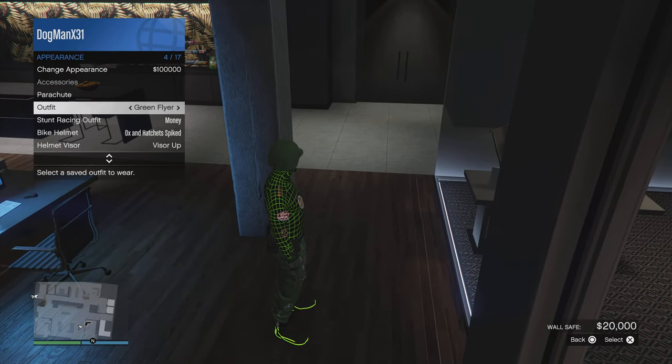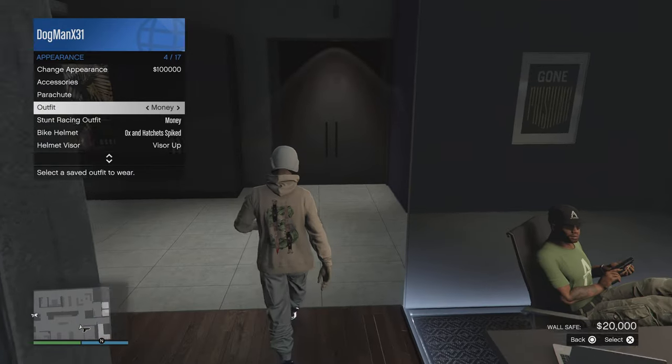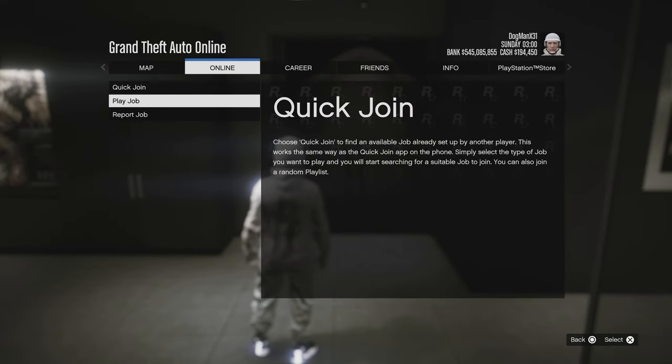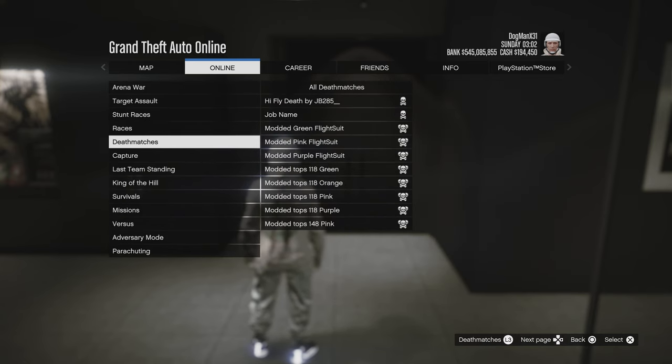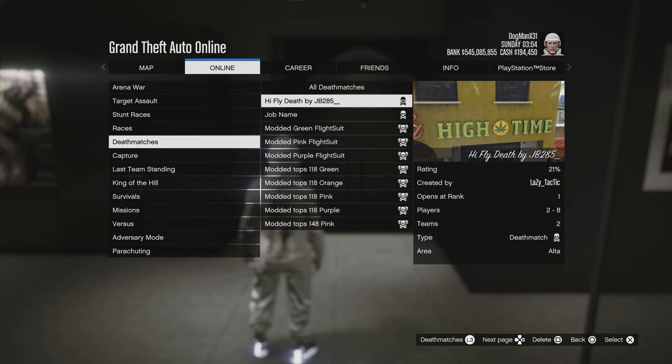What you want to do is make sure you have an outfit you want to apply this to, bookmark the job in the description below, and then restart your application. Go to Online Jobs, Play Jobs, Bookmarked, scroll down to Deathmatch — this bookmark job is still available. Big shout out to the founder creator.